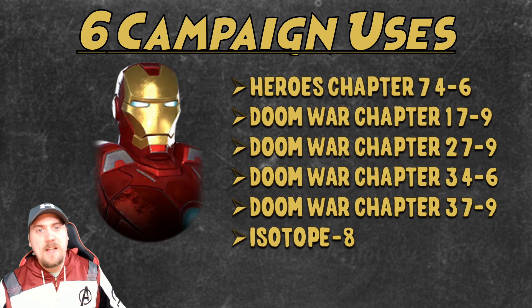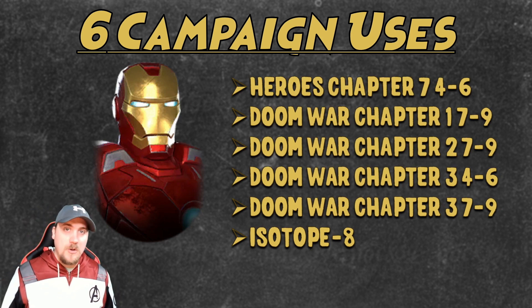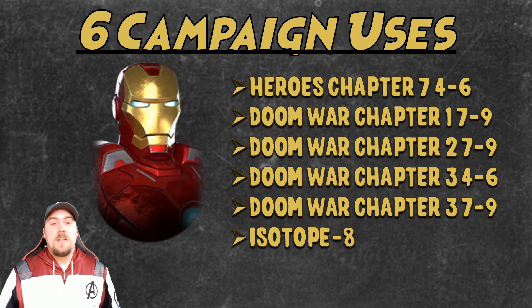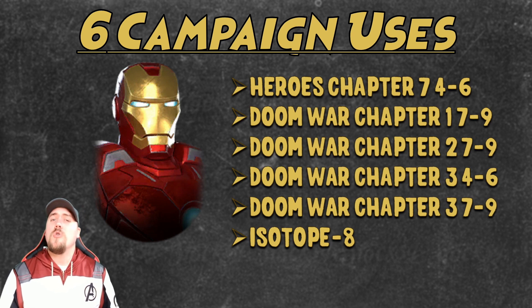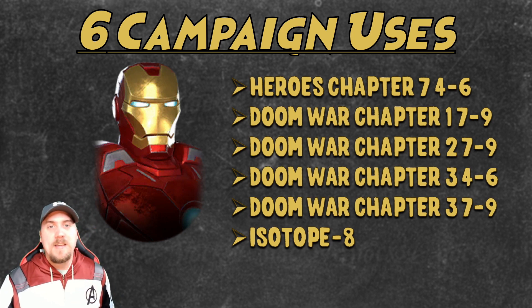Next up, another character with six campaign uses: Iron Man. Not one really used elsewhere in the game, but can do a lot of campaign work. He can be used in Heroes Chapter 7 Nodes 4 through 6, Doom War Chapter 1 Nodes 7 through 9, Doom War Chapter 2 Nodes 7 through 9, Doom War Chapter 3 Nodes 4 through 9, and the Isotope 8 campaign.